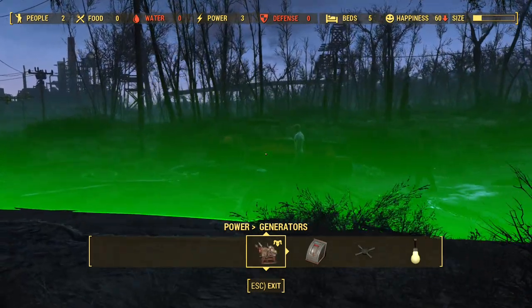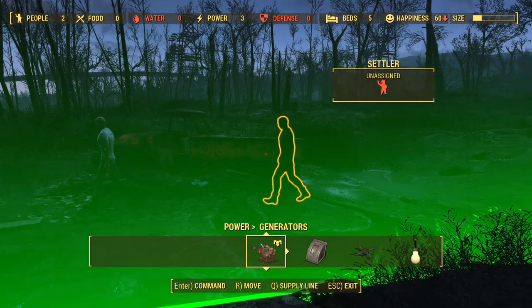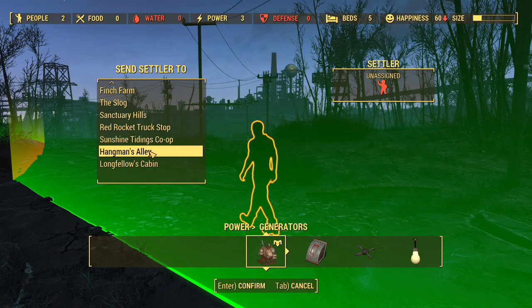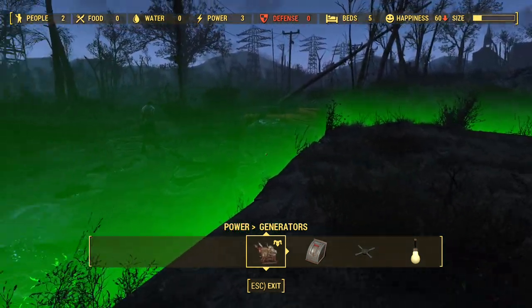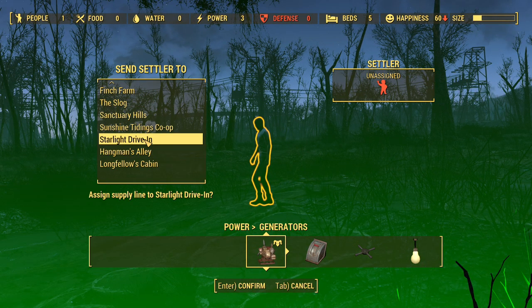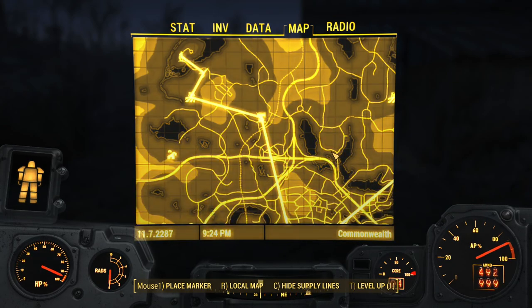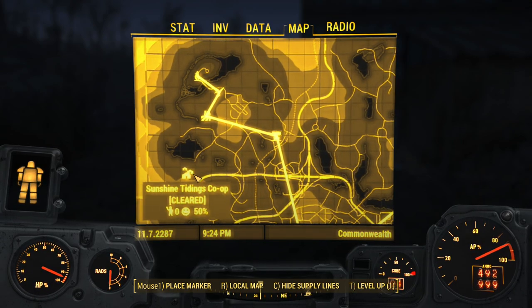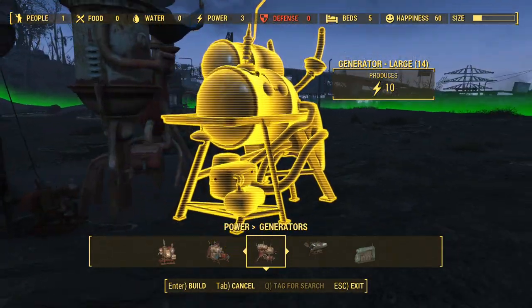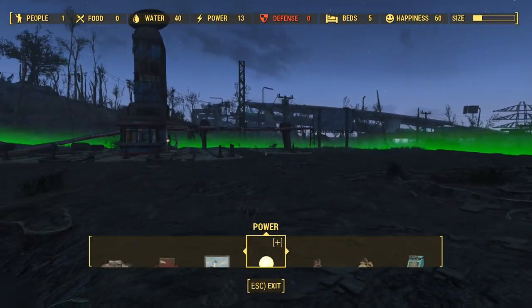Here are the new settlers. Let's assign you as a supply line to Abernathy Farm, and then you can be a supply line to Hangman's Alley. Actually, I think I'm going to move this guy to Abernathy and then have him as supply line going here. That seems good - now everything's connected, well everything except Sunshine Tidings, but that's fine. We can build an actual generator here and get more water. And then let's also build some defenses and then head out.